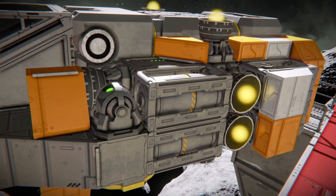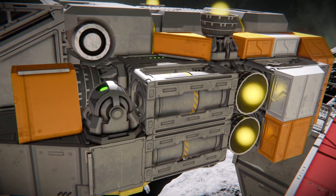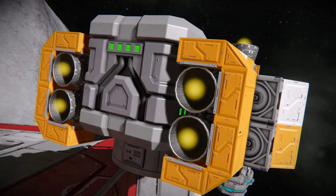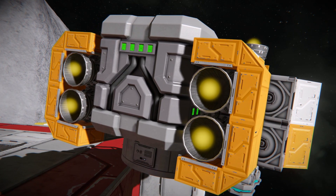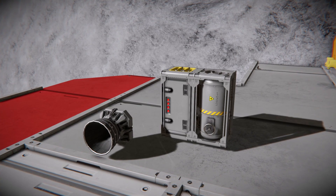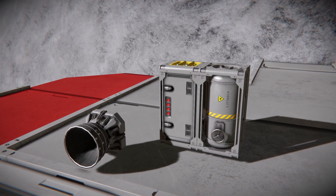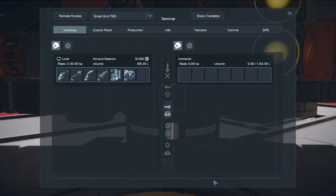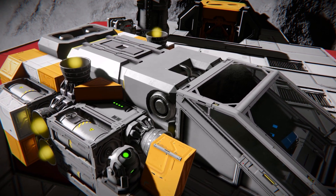Hydrogen tanks will allow you to store hydrogen to fuel any hydrogen thrusters your ship may have. I always use hydrogen thrusters on my first spacecraft so I always have tanks for them. One small tank to one small thruster is normally a decent ratio — anything beyond that is even better. If you load some ice into your cargo before takeoff, your O2 generator can turn that into more hydrogen to refill your tanks whilst in flight, giving you even more range.